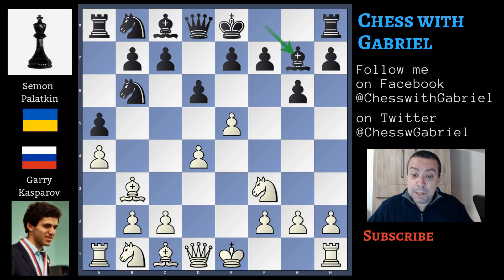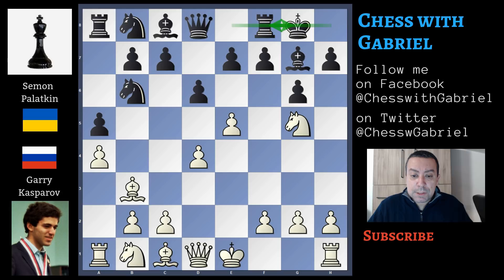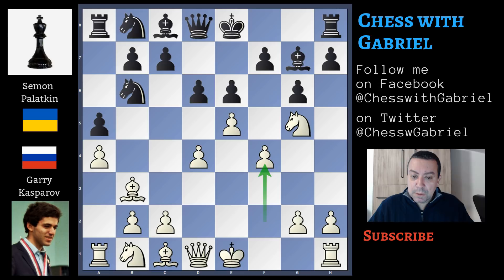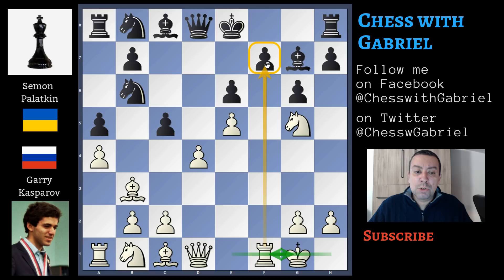Knight to g5, and now e6 closes the diagonal toward f7. e6 is a better option than castling, because after castling there is e6 and f6, knight to f7, queen to e8, and white already has an advantage. So after e6, f4, d-capture on e5, f-capture on e5, c5 attacking the d4 pawn, and castling for white with the rook taking control of f5.